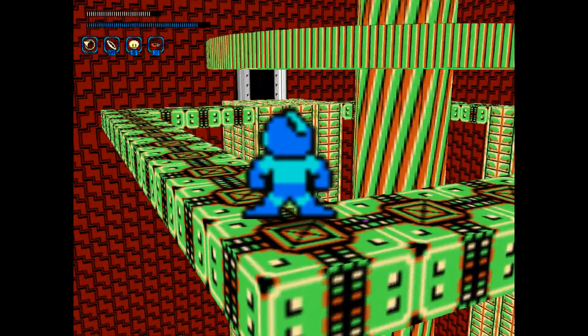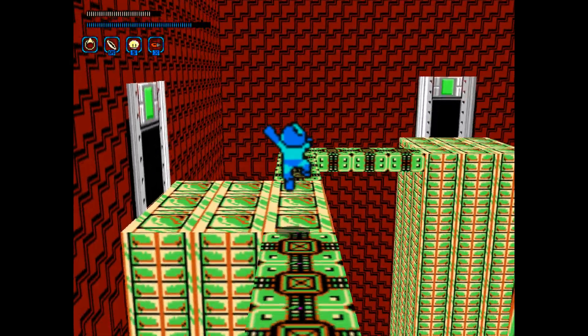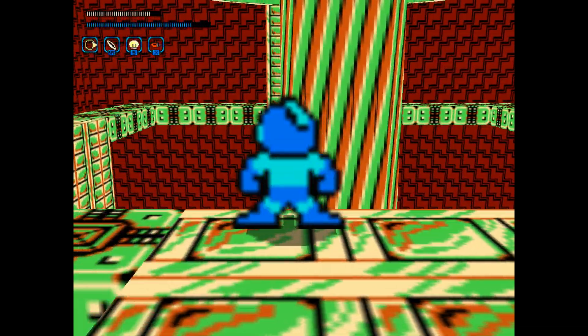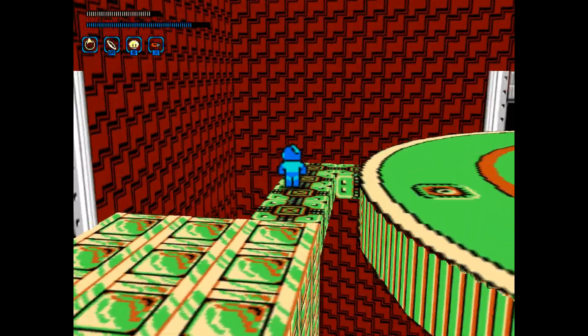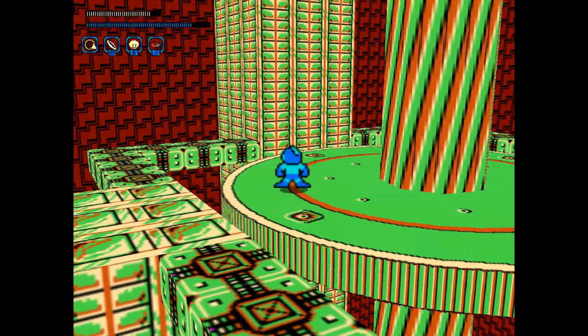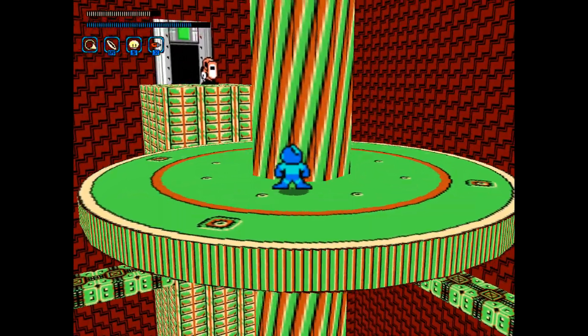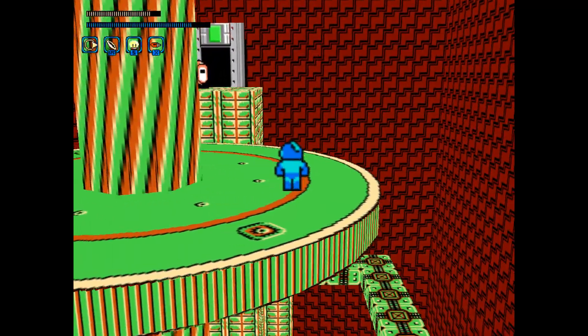So there's an E-Tank here and a giant spinning cog. I get the impression that one of the bosses of this facility is Metal Man, judging by the conveyor belt and all these gears.